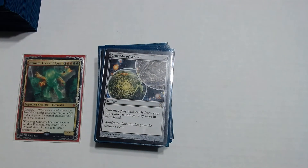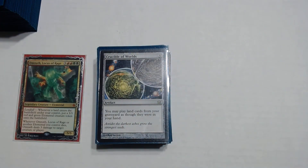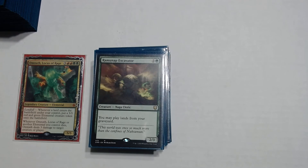Crucible of Worlds says you may play lands from your graveyard as though they were in your hand — it's a 3 drop that does only that, but it's really good. Ramunap Excavator is a 2 and a green and does basically the exact same thing — you may play lands from your graveyard.